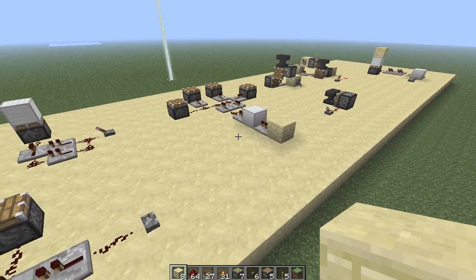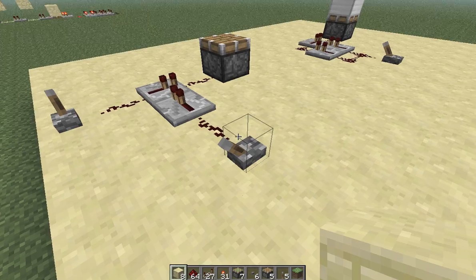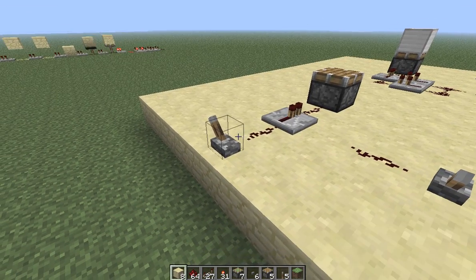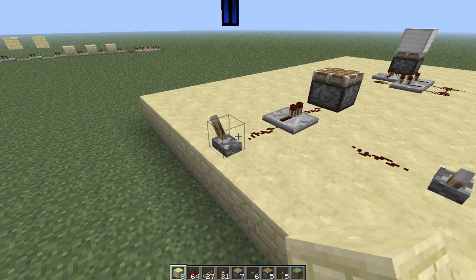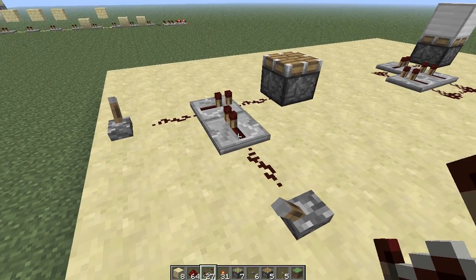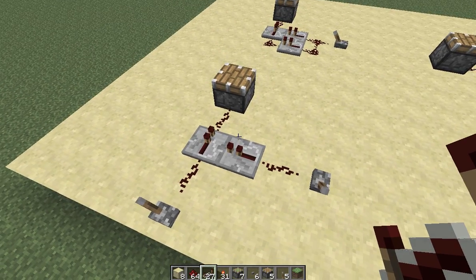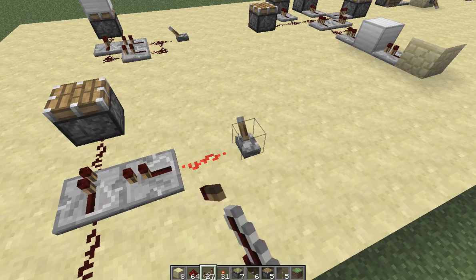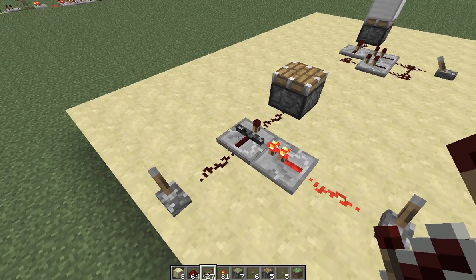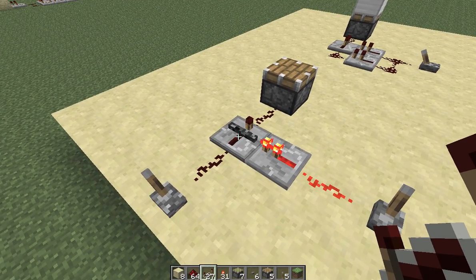One of the newer additions in the later snapshots is repeater locks. If you place a repeater going into the side of another repeater, you get what's called a repeater lock. When you power the side of this repeater with a repeater, it'll lock the current state of that repeater.